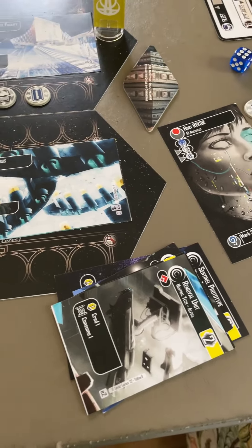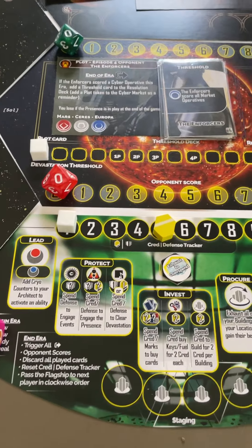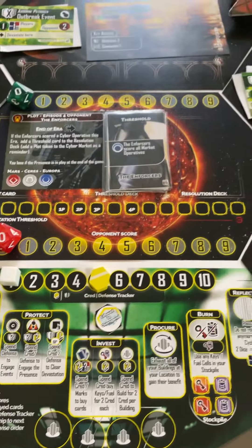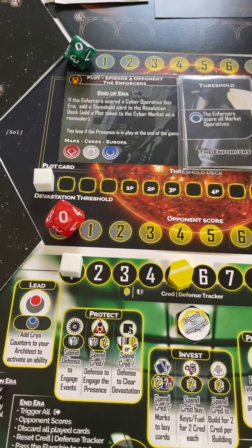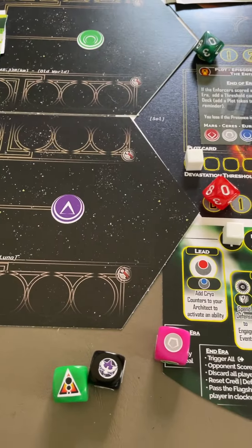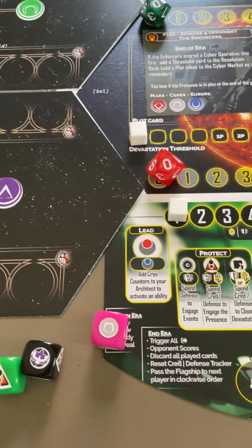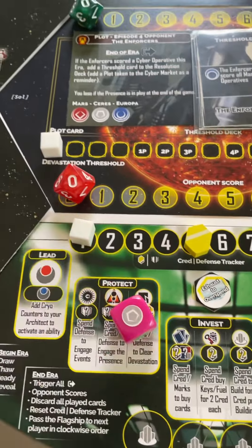That's part of my turn — I haven't chosen an action yet. I can play all those things for free; I don't need to choose an action to do that. Now I still have to choose an action. Lots of times at the beginning of the game, especially in solo, if you have any defense — which I have one — you're going to want to take out these events as fast as possible. Because every time you roll these dice, some of these events might trigger. So you can choose the protect action, that second action right there, and put any one of your dice on it.